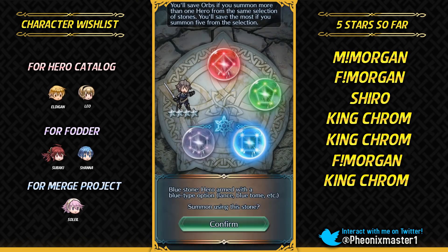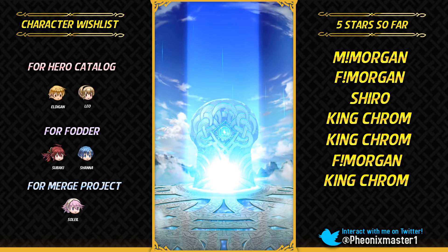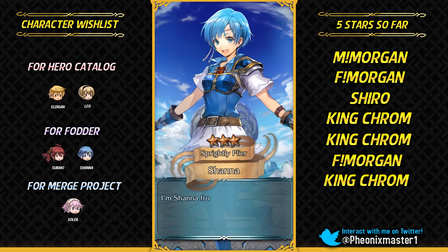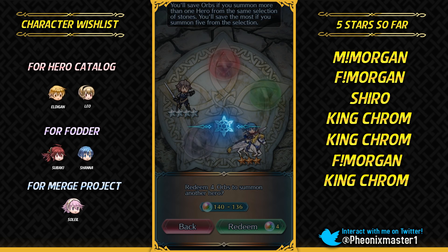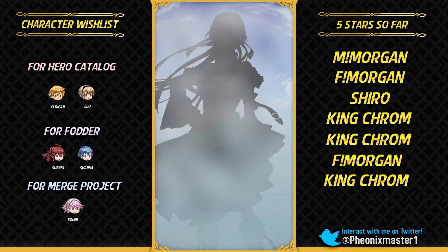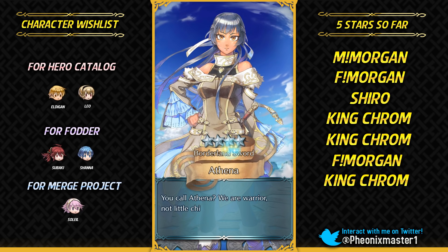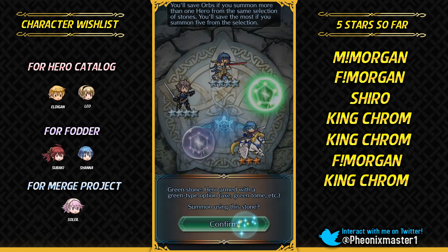I'll summon on the blue stone. So I've got 2 female Morgans, 3 King Chroms, and 1 male Morgan. Chrom is definitely the best unit from this banner. I'm gonna get a Shauna — I've got 2 Shaunas so far in this summoning session, which is enough. I hope that Shauna can be on the Legend of Fighter Banner someday, and I really want Sothe to be on that Fighter Banner too. I'm gonna get Athena — pretty decent because she's got Ward Up Plus and Moon Bow.